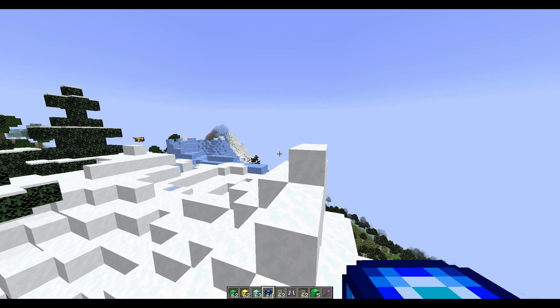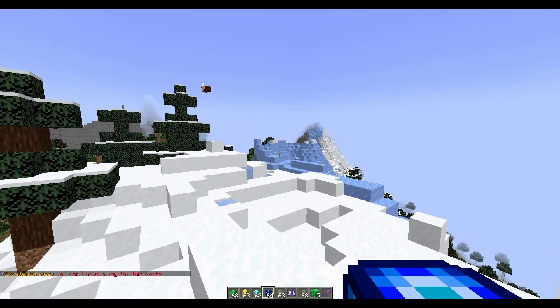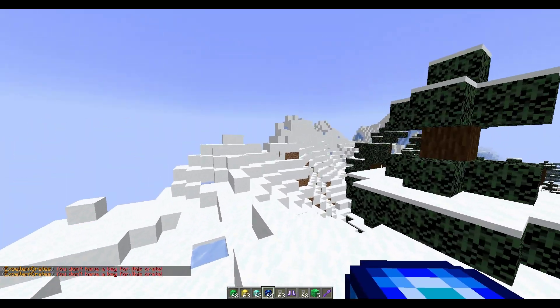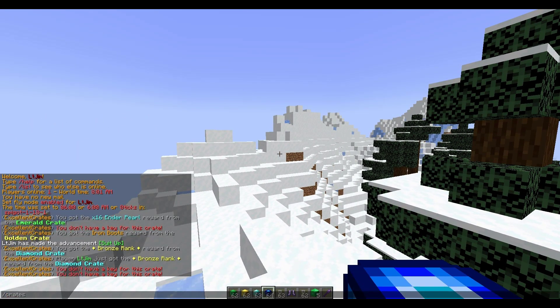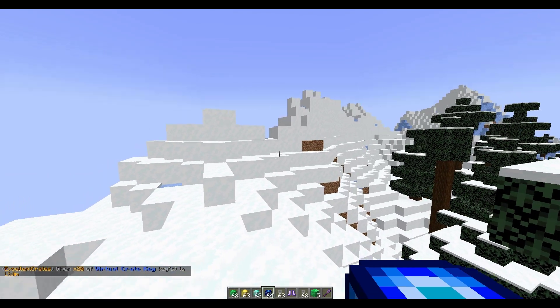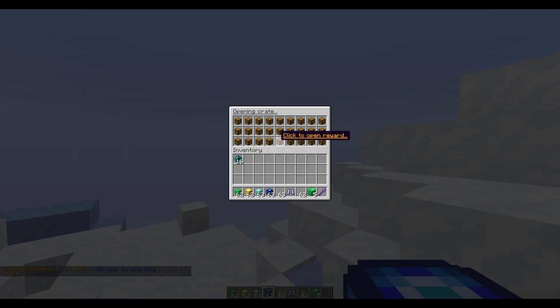Finally we've got a virtual crate, which obviously requires a virtual key. If we right click this we do not have a key, and that brings us onto the commands. If you do /crates or /excellentcrates, that shows us all of the commands. What we can do is give key, then a username, then whichever crate type we want - there are four to choose from. We'll go for virtual and maybe 20 of them.